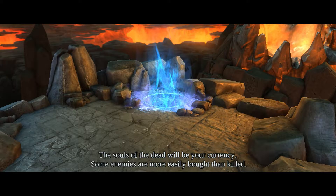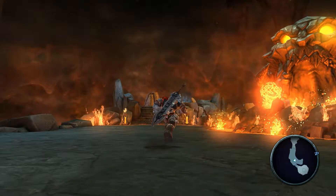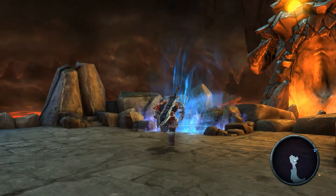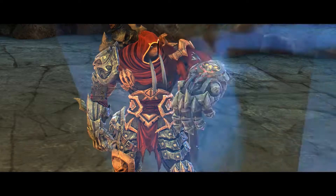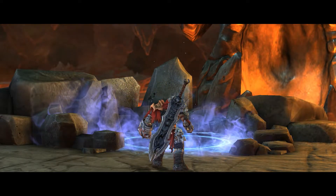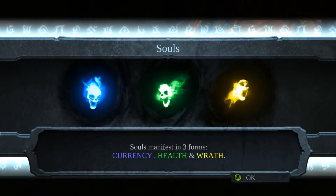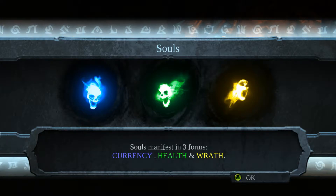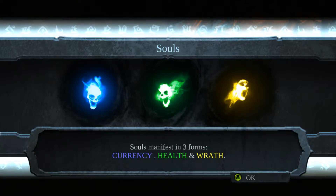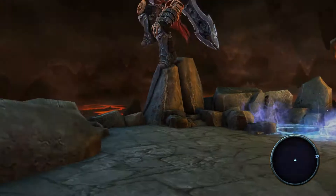The souls of the dead will be your currency — some enemies are more easily bought than killed. We have three types of souls throughout the game: the blue souls are currency for a vendor we'll speak to later; the green souls are health, used to keep our stamina up; and the yellow souls are wrath, which fill the little bars we saw earlier.